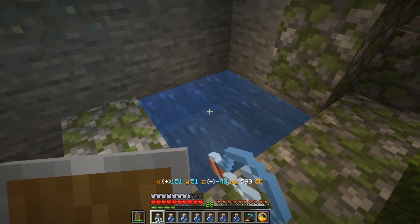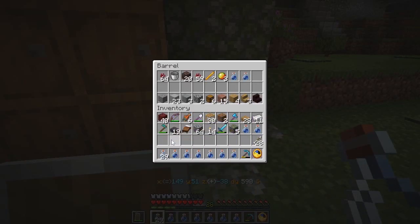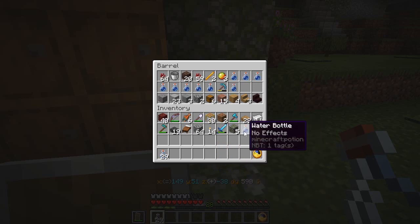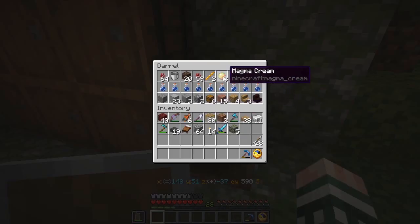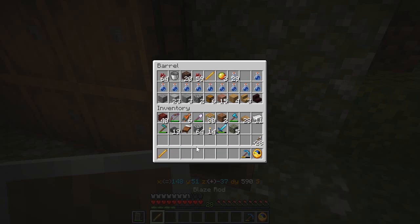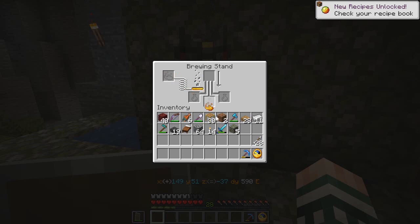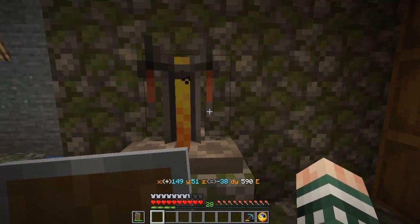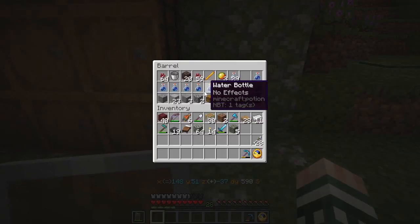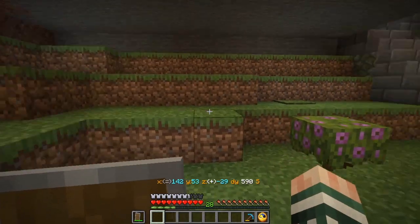With that done, I'll just fill up a few bottles of water and put them in here for now. That'll be good enough for now. Then we can turn those into potions. Before we do that, we'll need a little bit of fuel. So now we've got fuel, we've got water, we've got bottles, we've got nether wart. Now I just have to decide what potions do I want to make and what ingredients I need for each of them.